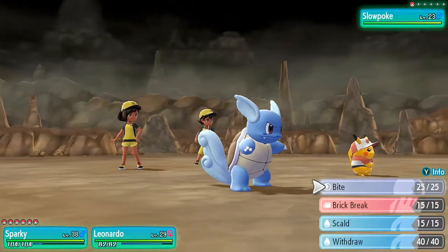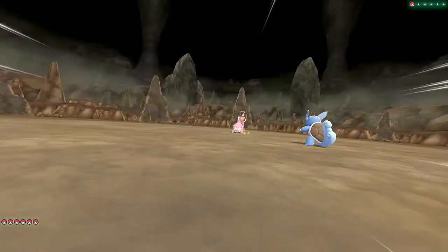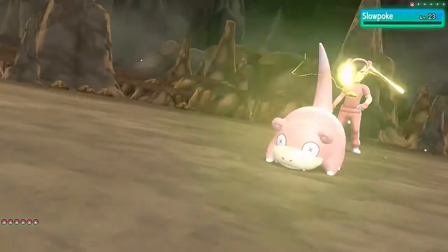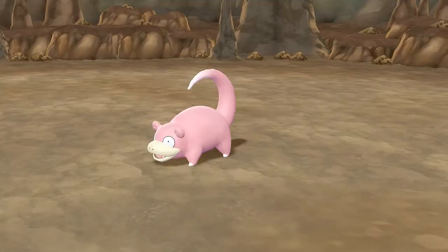Our weakest Pokémon don't really have to do much. I'm just going to withdraw and let Pikachu do all the work right here. Zippy Zap — bam! He already saw the X right there.